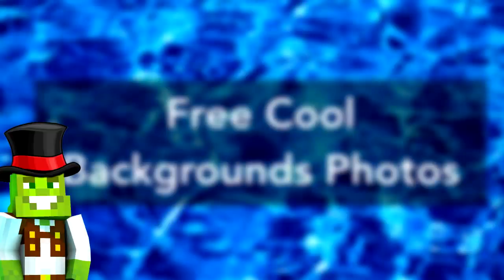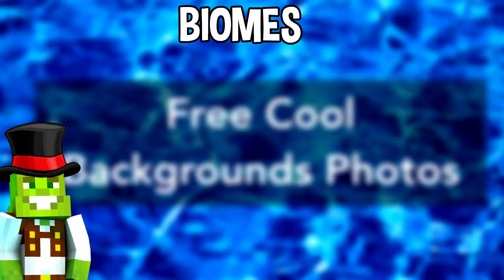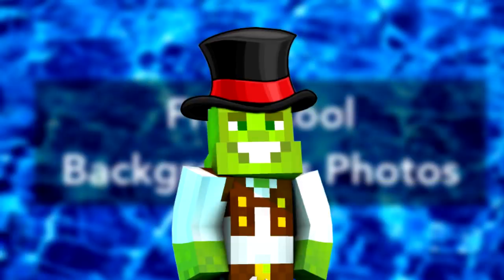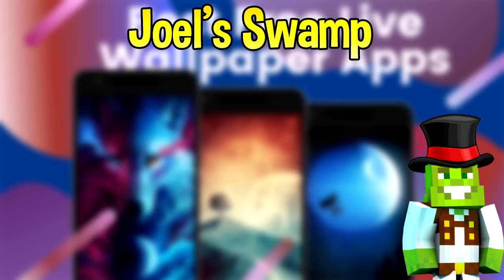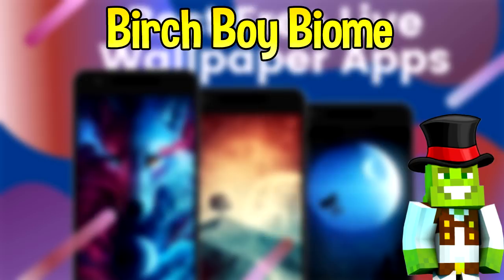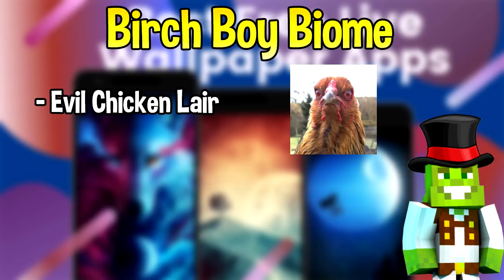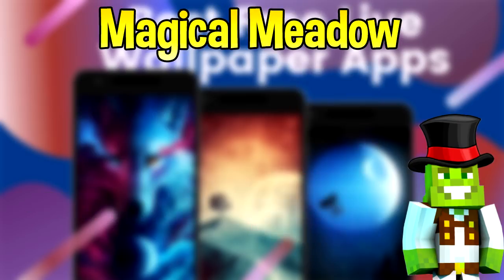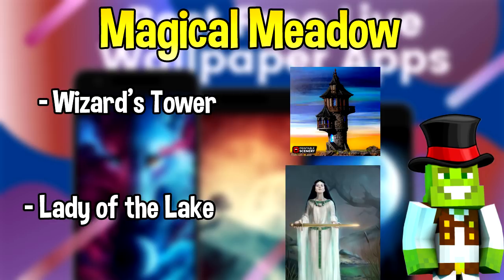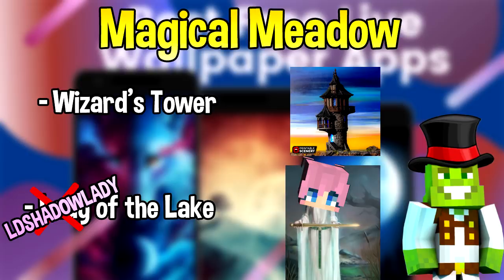Now for my dimension, the first thing we're going to need are some biomes and I've made three biomes. We've got Joel's Swamp, the Birch Boy Biome and the Magical Meadow. And for each biome, we're going to need structures. So in Joel's Swamp, we're going to have the swampy village and Shrek's Toilet. In the Birch Boy Biome, we're going to have the evil chicken lair and a modded house. And in the Magical Meadow, we're going to have the wizard's tower and the lady of the lake, with a twist - LDShadowLady of the lake.